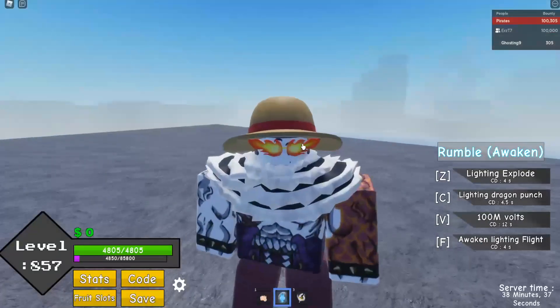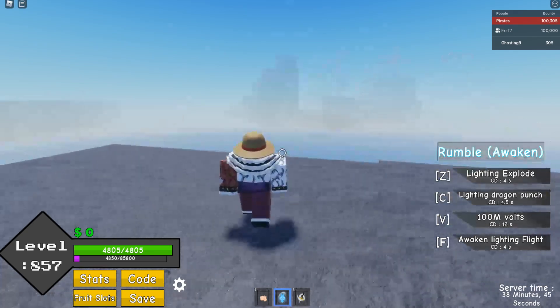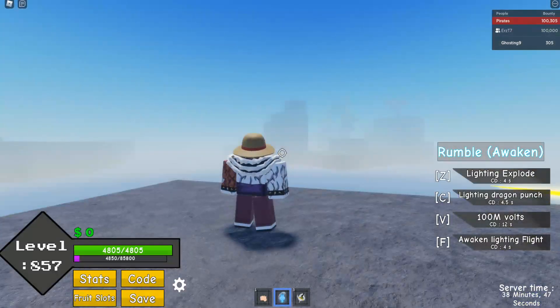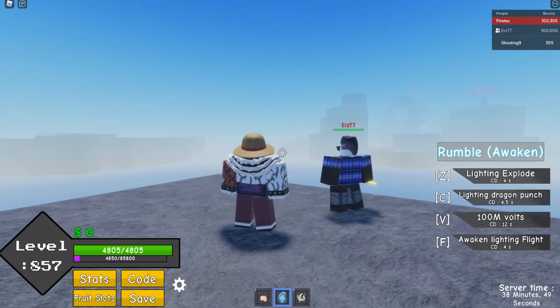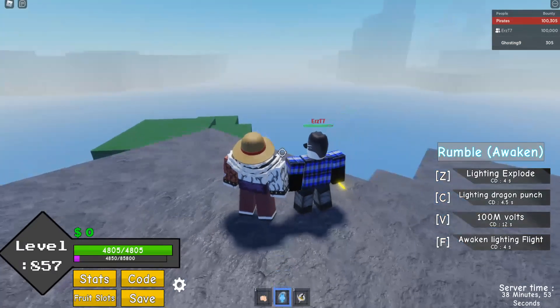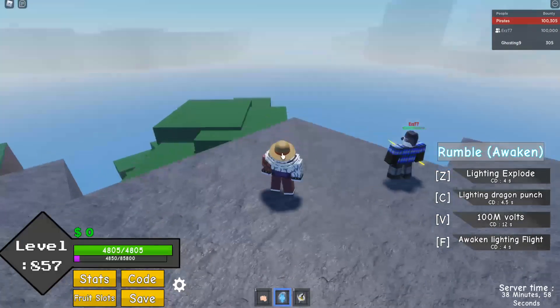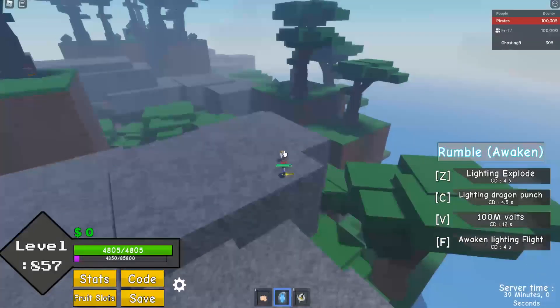All right, so we've got Rumble awakening now. I'll show you guys everything new on this awakening. Let's go. The moves are still the same, but this C move looks pretty cool on this awakening.